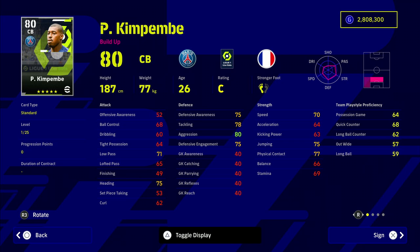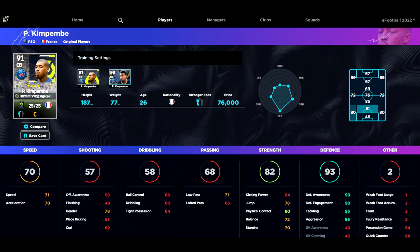Kempembe is one of the best players across FIFA, PES, and eFootball — this guy has it all. He is unbelievable in eFootball 23, getting up into the 90s in defensive awareness and 70 acceleration. Kempembe is 110,000 GP, and from here on in you've got the best of the best.